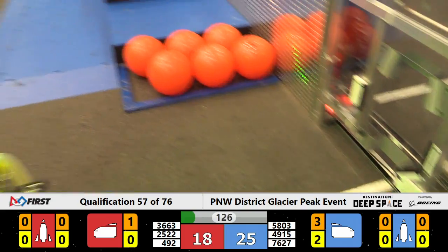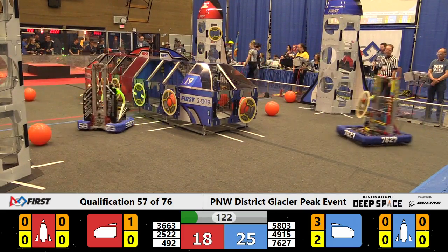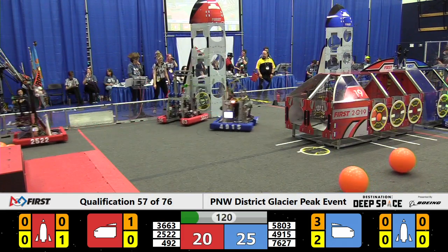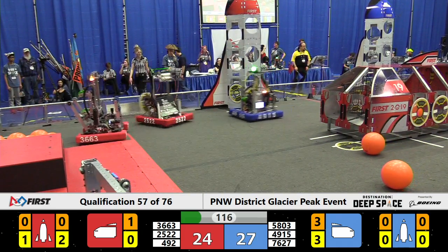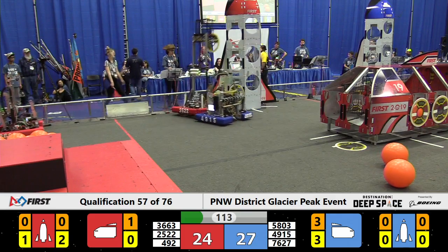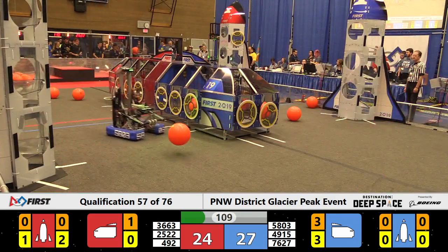And just like that they're fighting with the Rocket, but it's scored and the Royals now have two points for Red. Every point matters here — seven points separating these teams, already leveraged down to just three. It's going to be a close one as Cedar Park Robotics is quick to pick up a game piece for the Red Alliance.